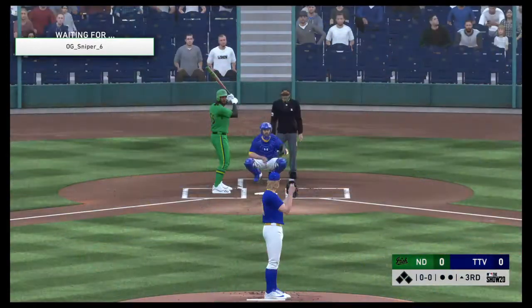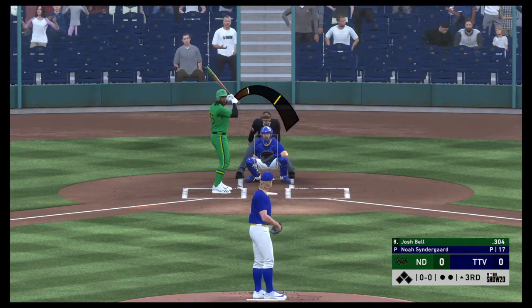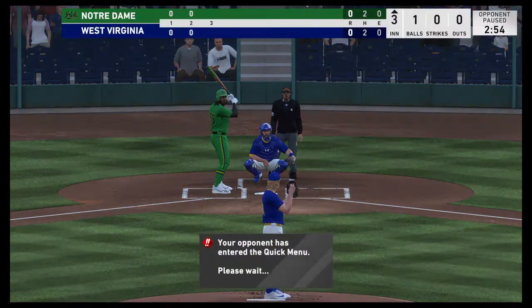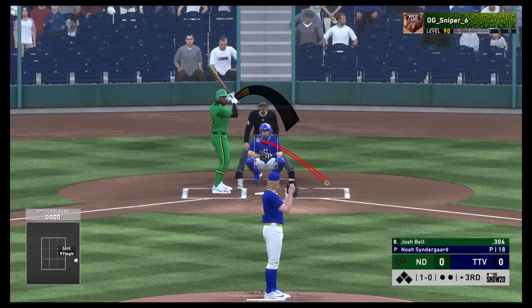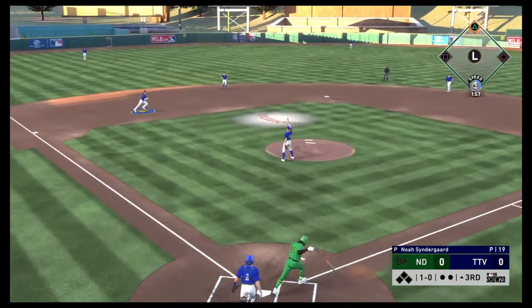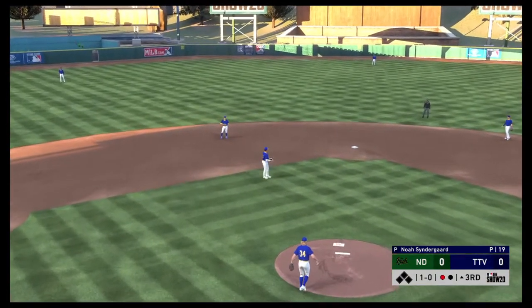Let me know in the comments what you guys are going to do for him and how you plan to use him. If I can't figure out his hitting, I think I'll go back to Joey Votto — considering he's the lowest diamond you could be. But Ryan Zimmerman will definitely stick on my team as a bench bat at least, bare minimum. Looking forward to actually using him — pure bat, always fun to play with.